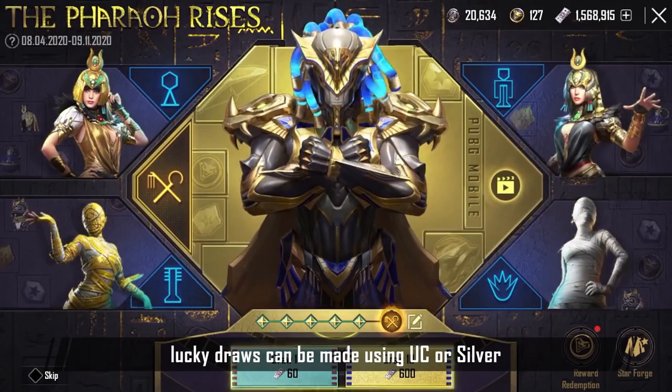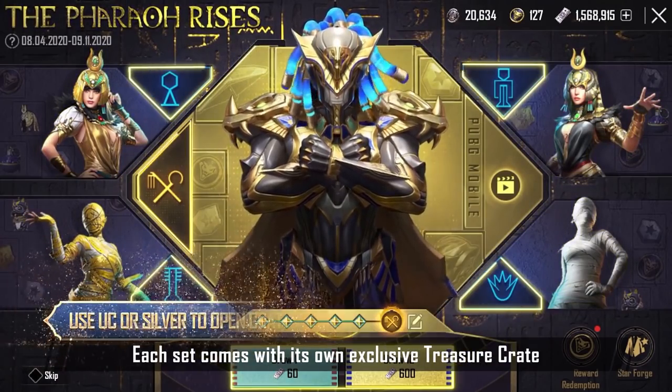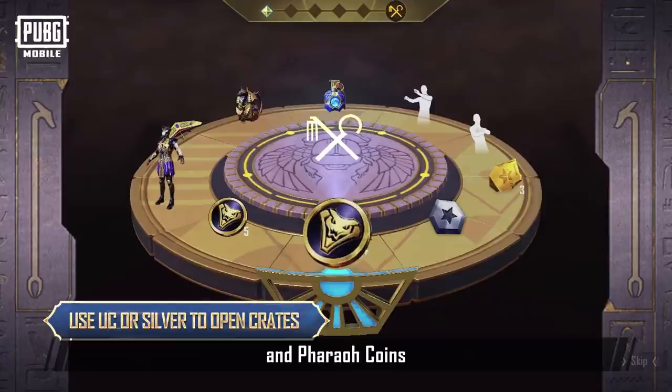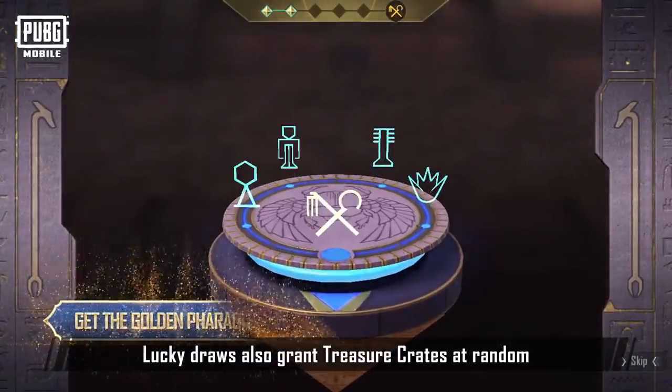During the event, lucky draws can be made using UC or Silver. Each set comes with its own exclusive treasure crate. Through crates, players can obtain outfits, Star Forge Stones, Star Fragments, and Pharaoh Coins. Lucky draws also grant treasure crates at random.